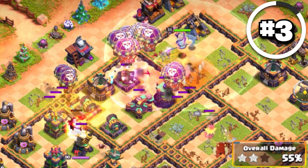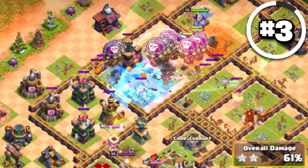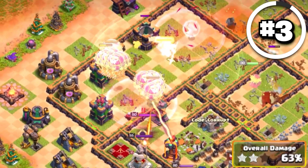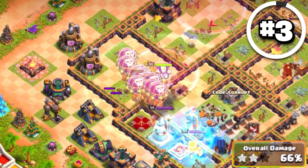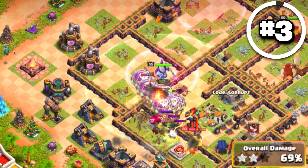In terms of your spells, you've got Haste to get to anything that's really going to hit them hard, like Wizard Towers, Air Defenses, and Scatter Shots. Freeze spells are really good on pretty much any defense that hits them. And of course, you've got the Grand Warden ability, which you can pair with Headhunters to deal with leftover enemy heroes like the Enemy Queen and the Enemy Royal Champion.